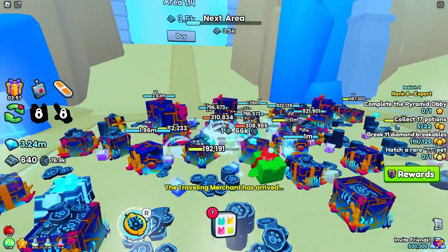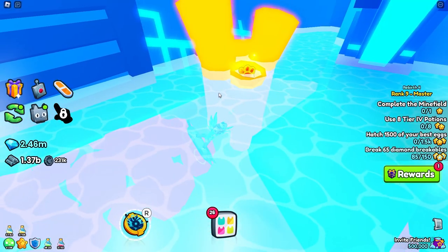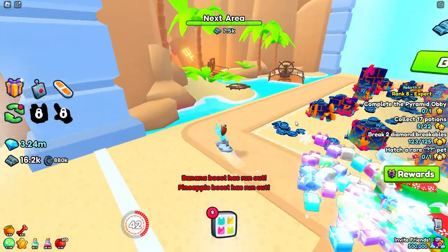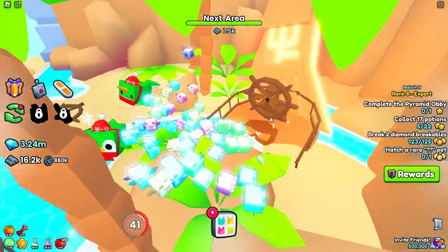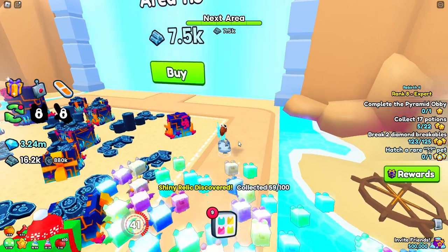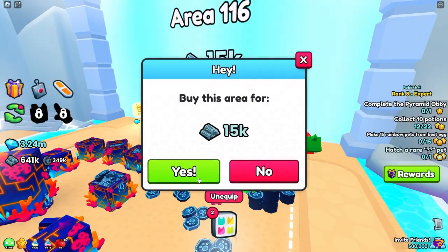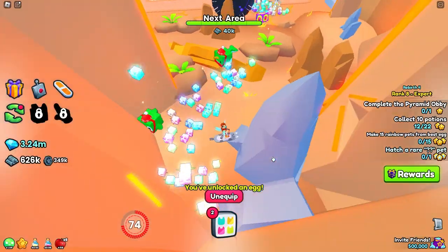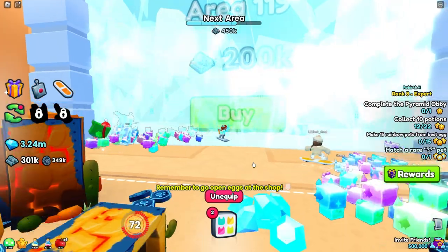Oh no, we're back in the water again. Oh, free potions — it's hiding all the way up here! We made it out of the water, and guess what — there's a shiny! There are two in this area but I'm stuck in the boat. We're gonna move forward and see how many areas we can get through. Warp portal to 106 — nice! Two shinies, four, here we go!